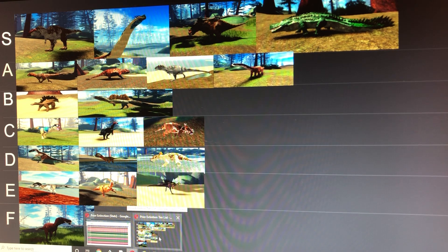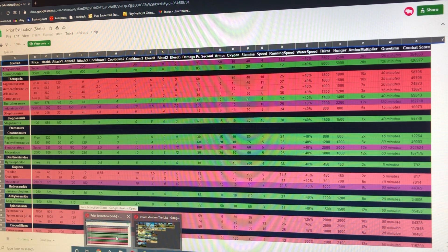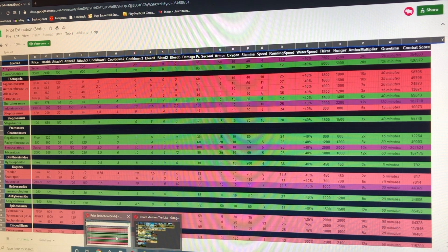Next we have the Troodon, which is a good build for starters — it is fast, nimble, and can easily kill a lot of things against bad players. As a Troodon though, you really have to rely on finding baby dinosaurs to eat. Stats: 60 health, 5.5 damage, 1.5 bleed, 0 armor, 200 stamina, and 34.5 running speed.